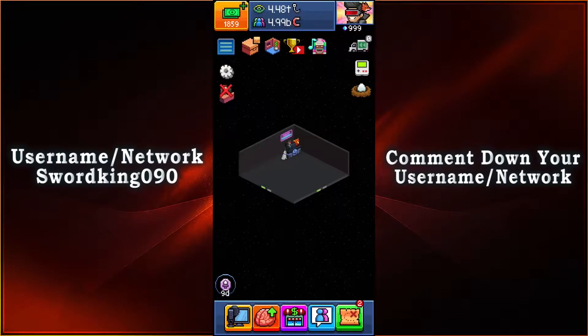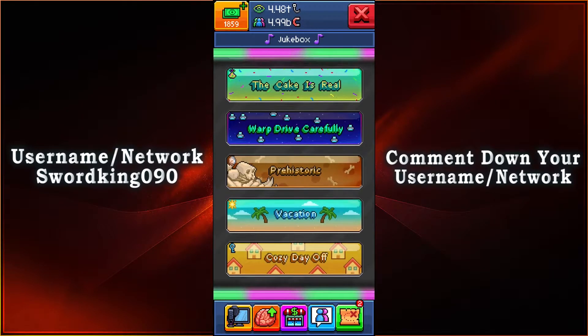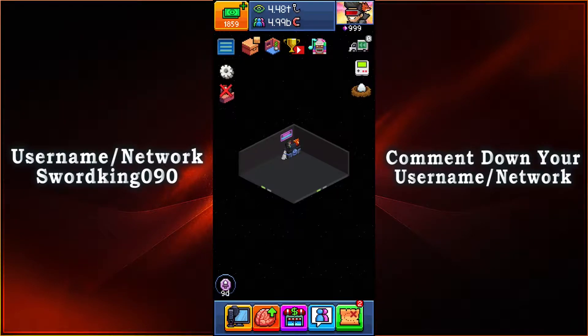There are a lot of items in this event that you could use for the event or for future room events in the game. There's so many good items here and there's also good music — you can either choose Shinobi or All Sails Out. I'm going to go with All Sails Out because I'm going to be a pirate for this year. I believe I was a ninja last year, so now I'm a pirate.